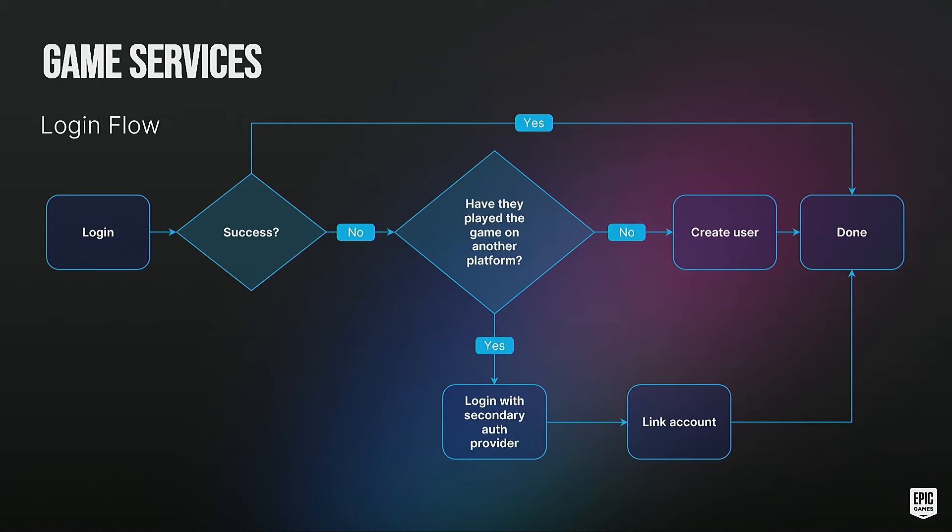Our goals are twofold: anyone can use these without our account system, and you can use individual features without extra dependencies. For the Connect interface login flow, a user's first experience is typically a login failure since we won't know who they are. The key decision point is: have they ever played this game anywhere else? If so, they can log in with a secondary provider and link accounts. If they've never played before, we create a product user ID for them. Documentation is available at the Connect interface documentation webpage.